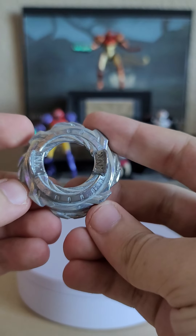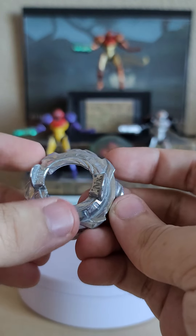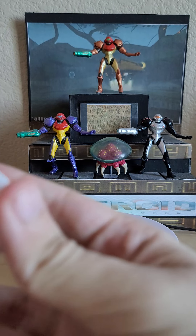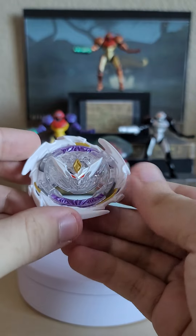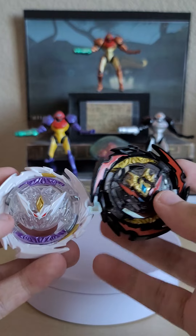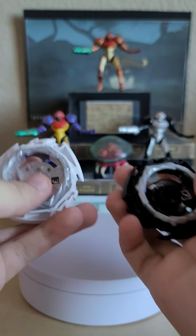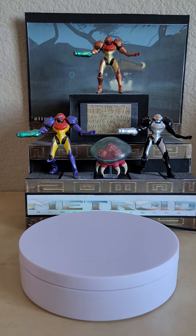Next up is the returning disc — Nexus. Go watch my original Cosmic Vector Battle Set review for my initial thoughts on Nexus, but it's nice to see this disc come back despite Hasbro's modifications. I also quickly put the layer together so you guys can see what the full layer looks like. For a quick comparison, here's the Cosmic Vector Battle Set version of Destruction Bellfire — literally the same thing, just cosmetic differences.